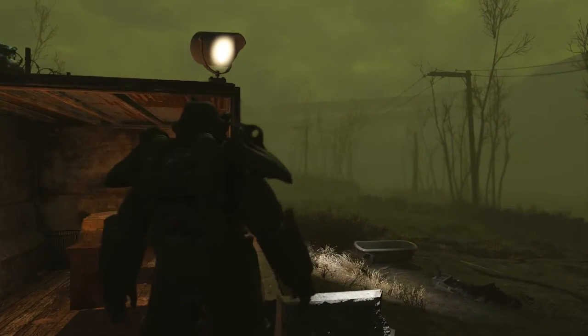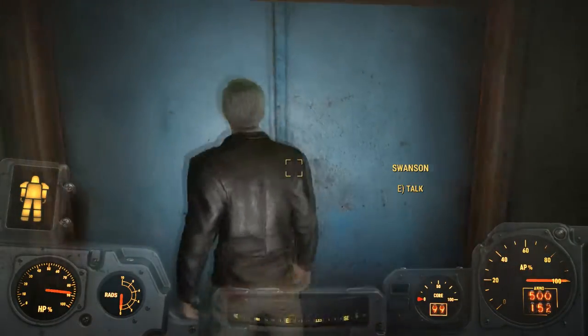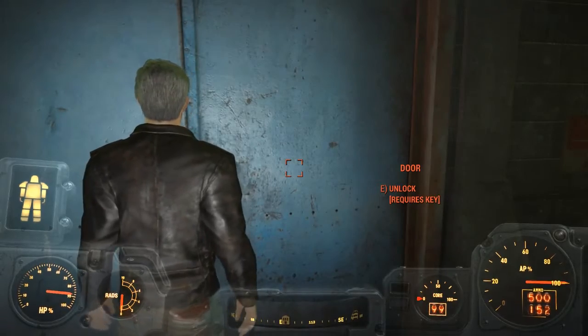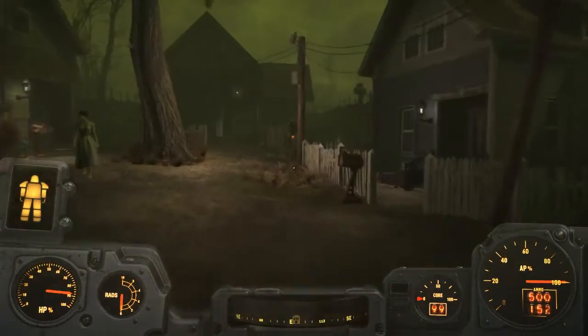Give me a second while I get in my power armor — my core is nearly empty — and once you're inside, go ahead and head over toward Penny.